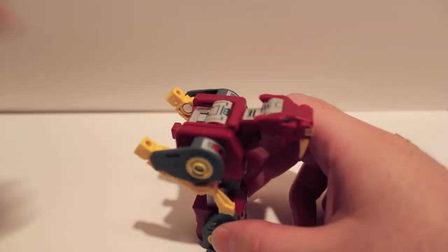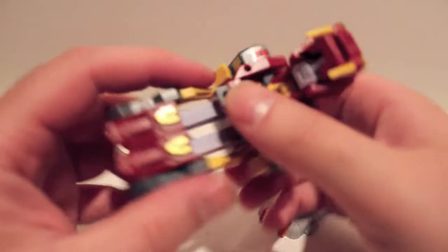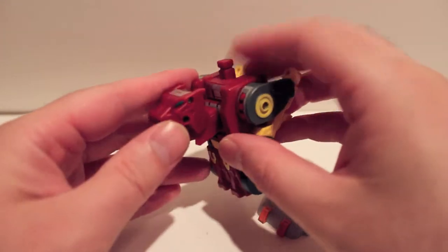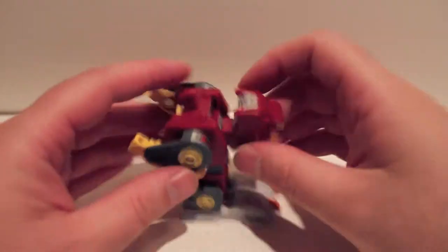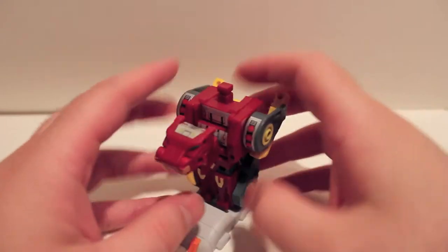Let me grab Tail Club's foot just so I can show you foot mode. Collapse that down, fold this head up just like that, plug it in, and there you have a foot mode. So again, these guys can be very quickly and easily swapped around, which is awesome. Yeah, there's his foot mode.